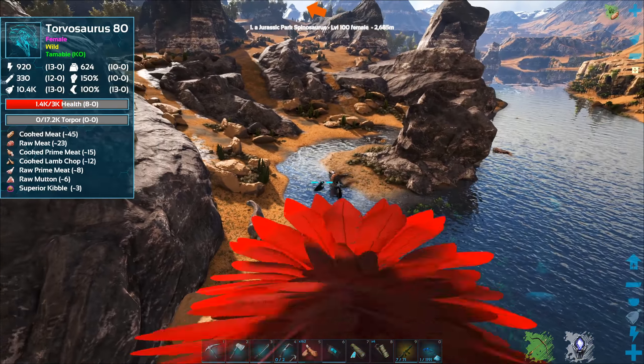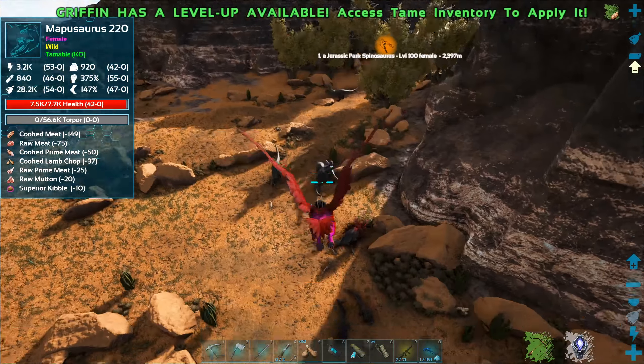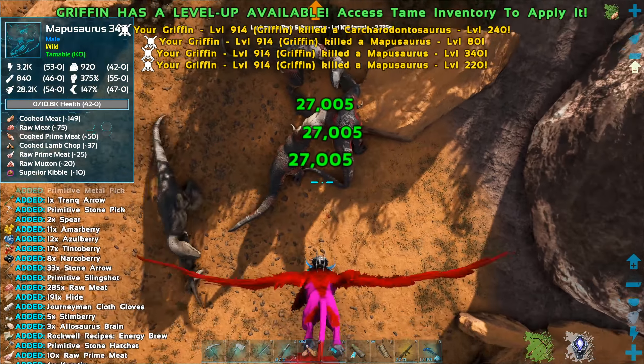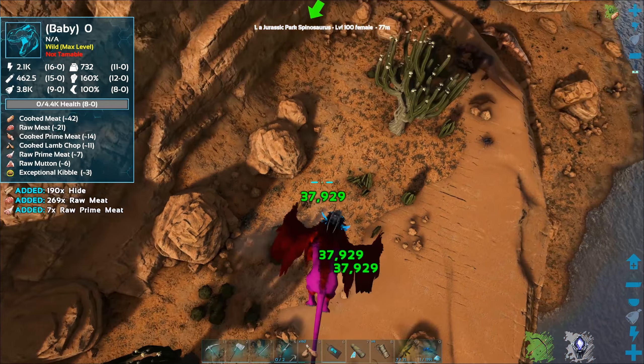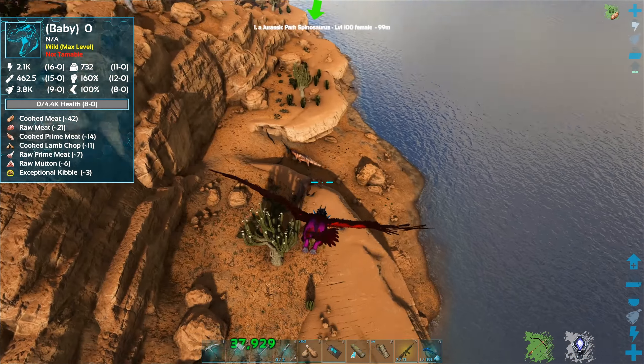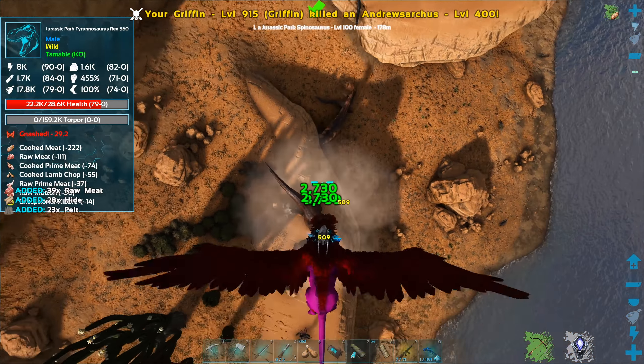I feel like if you kill a hybrid you should get like a whole lot of stuff in return for it. I don't know — it seems like it would make a little bit of sense, right? Then again, we're playing a game about dinosaurs. The game's literally based on a bunch of stuff that was around millions of years before us. Let's just keep doing what we're doing — every now and then we're gonna remind ourselves not to take this game too seriously.